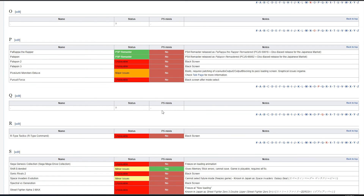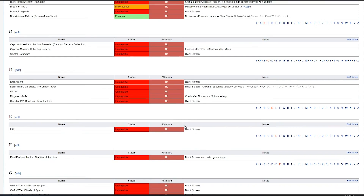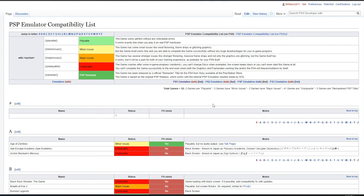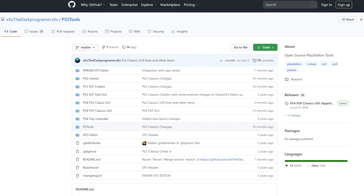If you try out games and have any success or failures with them, you can actually contribute to this wiki and add your findings, which I'd absolutely recommend doing. This is the compatibility list, so if you want to check whether your game is on here you're more than welcome to do so. For the actual download, we're going to be using the Dark Programmer's application.